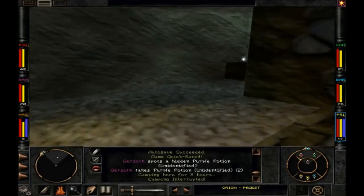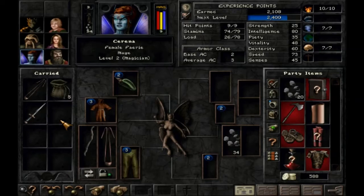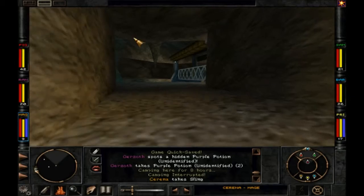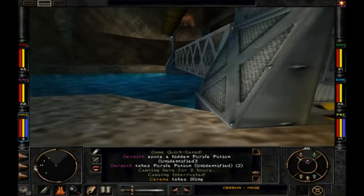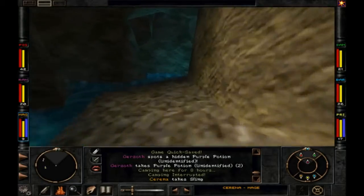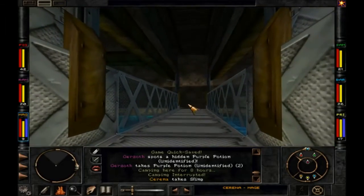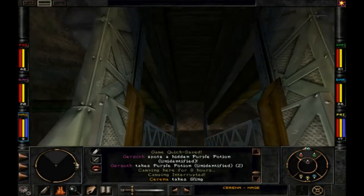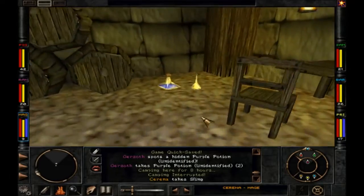First we're going to go grab something that will be very useful that I pointed out earlier in the first part. It looks like everybody has a ranged weapon. Make sure you go over here before you press that red button, because I'm not sure there's a way to get this bridge to come back down. That button raises the bridge up there, which is important to do later. But first, you want to come down here and pick up this stuff.